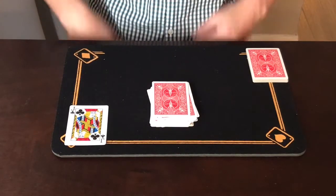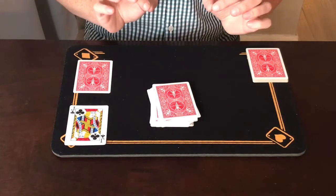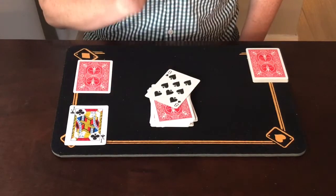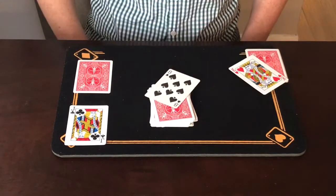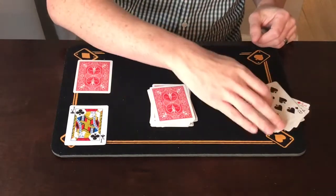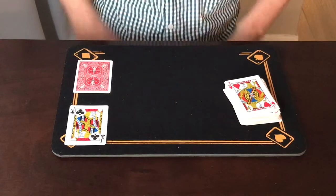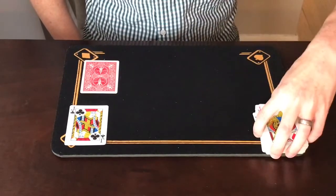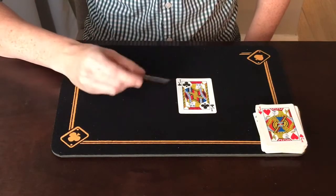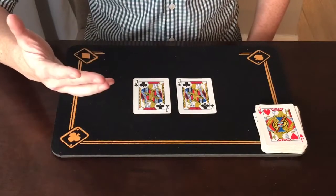The card I placed inside the prediction envelope before we started was the Jack of Clubs. The spectator made their pile and stopped right here on this one card. If they had felt compelled to stop even one card sooner, they would have stopped on the eight of spades. If they had dealt even one card further they would have stopped on the king of hearts. Depending on how they shuffled and dealt, they really could have landed on any card — but they stopped by fate on this very card. My prediction was the Jack of Clubs, and they just so happened to stop on the Jack of Clubs as well. Perfect match.